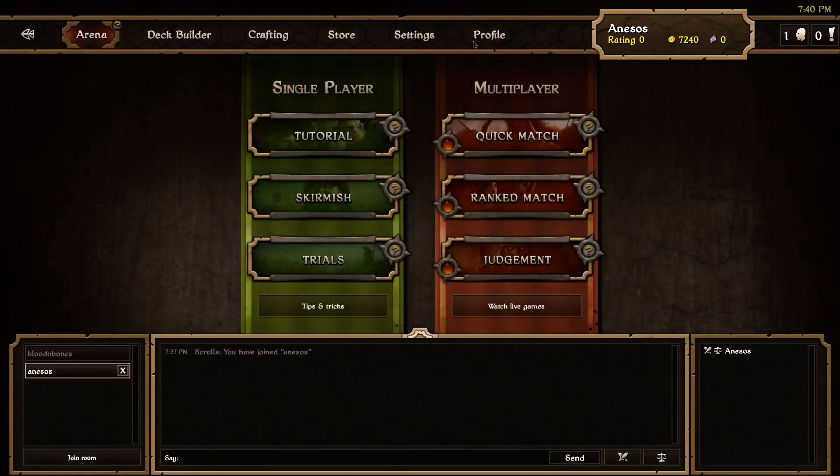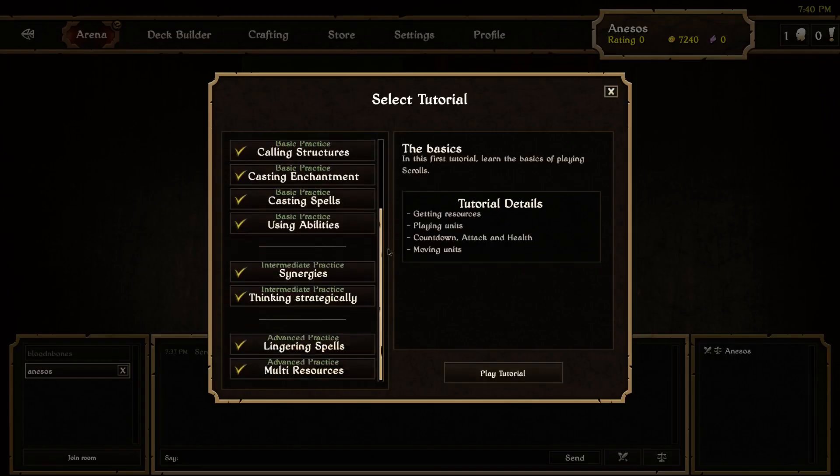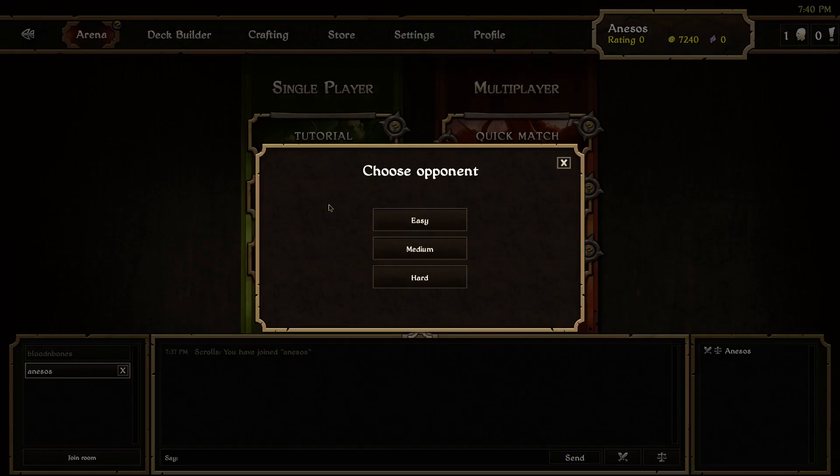Enough about the overall game and GUI and stuff. I've been through all the tutorial stuff so I got the basics; I kind of get what the game's about. I'm going to jump into a skirmish — this is just an easy game against an AI player for now.